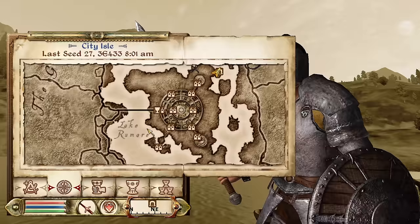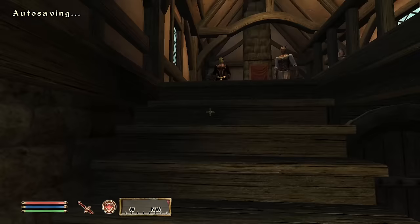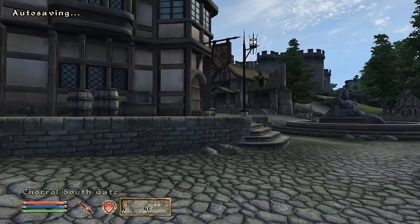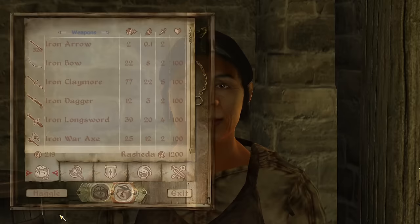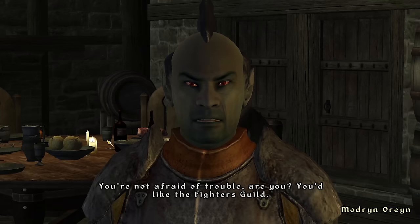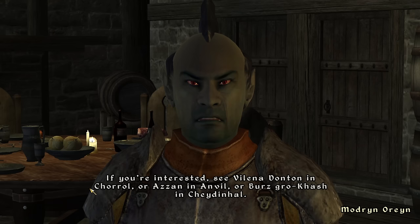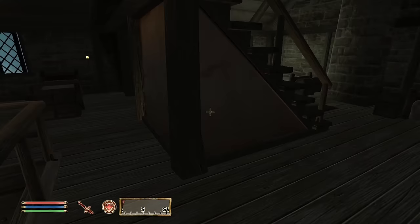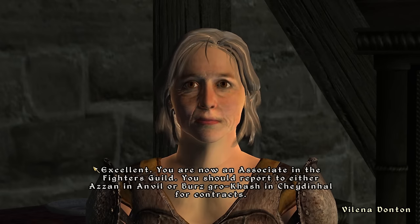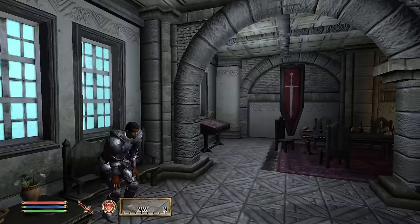We just escaped the sewers and journey to join the Fighter's Guild, fast traveling to one of the major cities. I headed straight for a hub in Chorrol. After a quick inventory dump at the General Store and the Smiths to get some gold and lighten my load, I shot straight for the Guild. Speaking to Madryn Oren, he told me I have to speak to one of three people to enlist: Valena Daunton in Chorrol, Azan in Anvil, or Burz Grokash in Cheydinhal. Fortunately, Valena was upstairs, so I just went up and spoke with her. Joining was that simple, which I liked.